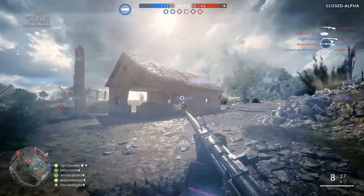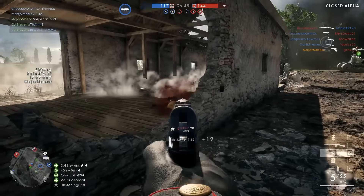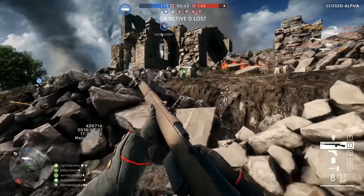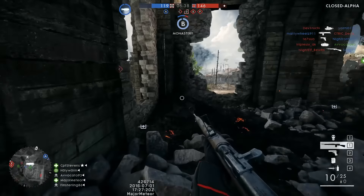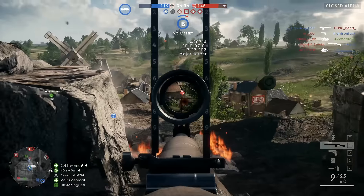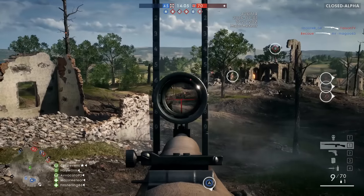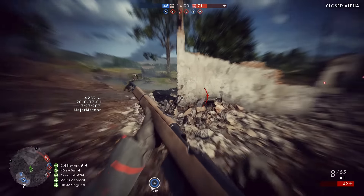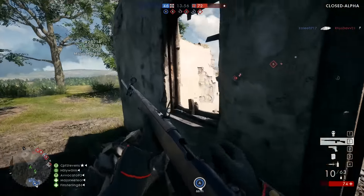The maps we're going to be able to play in the Open Beta are Saint Quentin's Scar — that's the one we saw in the closed alpha, which is getting a little bit stale after putting around 40 hours into it — and we also have the Sinai Desert, the desert map from the Gamescom trailer set in the deserts of Arabia. We're going to get to play as the Ottoman Empire and the British forces, and it's looking very pretty and quite promising in terms of gameplay.